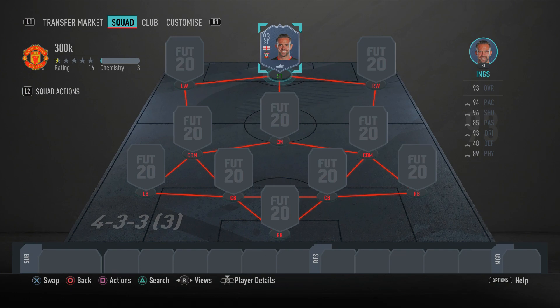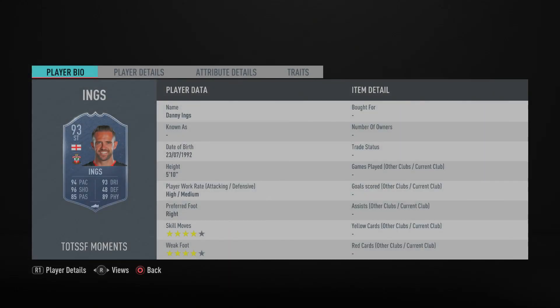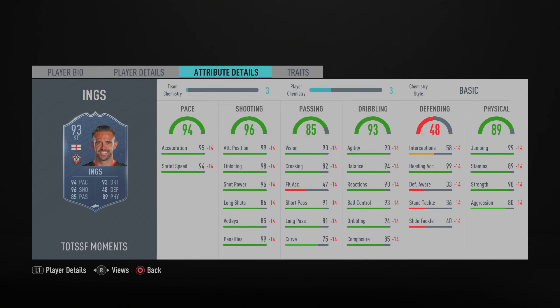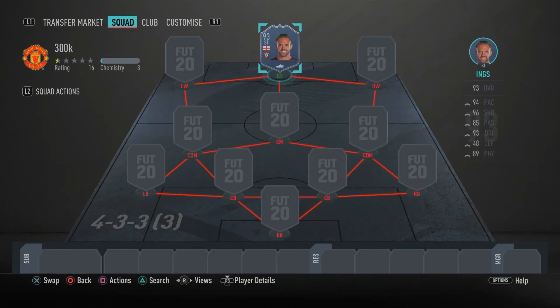This Danny Ings card looks absolutely ridiculous — he's got four star weak foot, four star skill moves, and his stats are absolutely insane. If you're thinking about doing him, I recommend you go ahead and do him. The team built around him is absolutely ridiculous and it will destroy your opponents in FUT Champions.